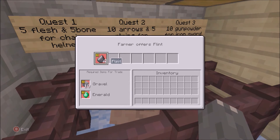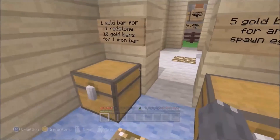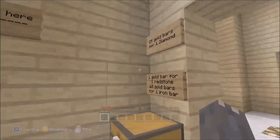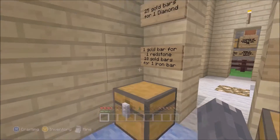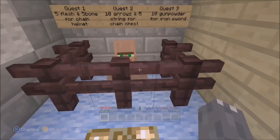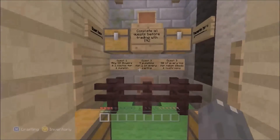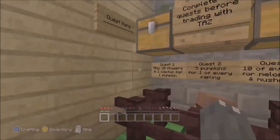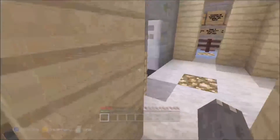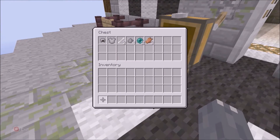Gravel and emerald for flint? How on earth do I get an emerald? And then gold bars — twenty-five gold bars for one diamond. Wow. So I'm going to have to get an emerald somehow. Complete all quests before trading with Taz. Any ten flowers and... we need some more gunpowder. Progress is all right though.